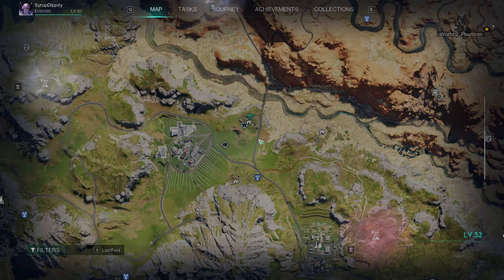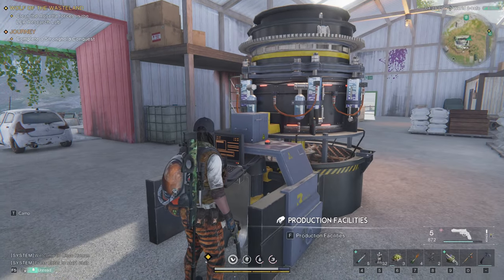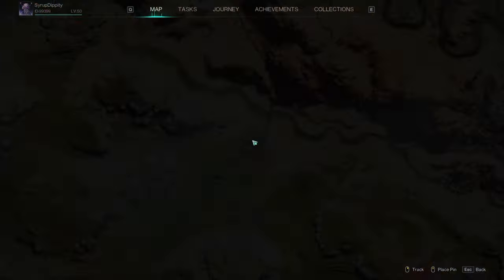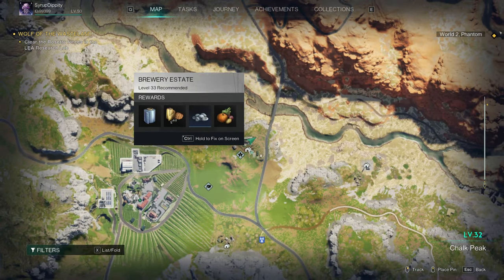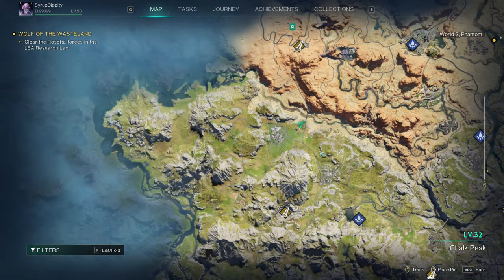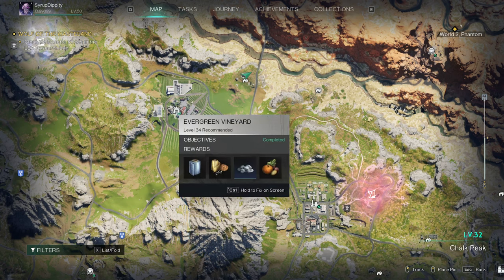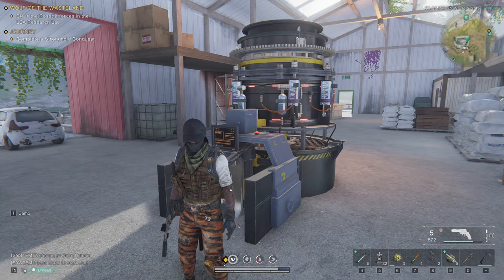This is where I personally like to do it - we're gonna be doing one of these production facilities. These are probably the best ways to get acid, this one here being at the Brewery Estate in Chalk Peak. This is as far northeast as you can possibly go for cities, just beside Evergreen.